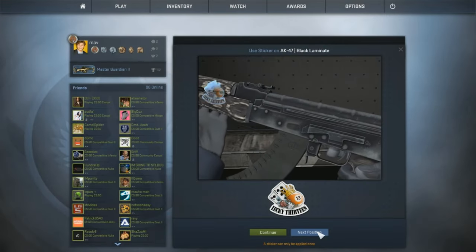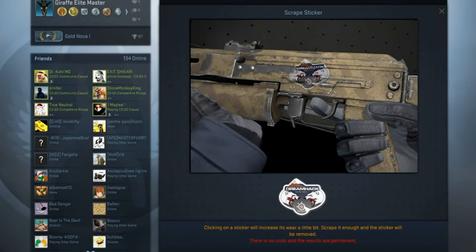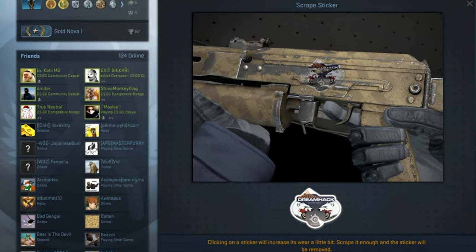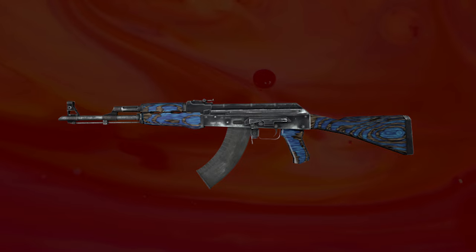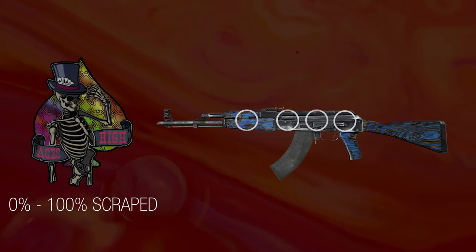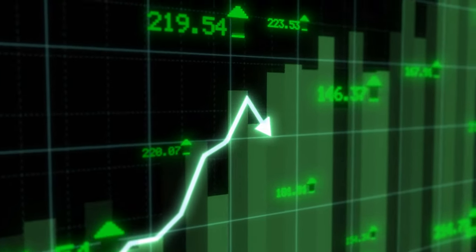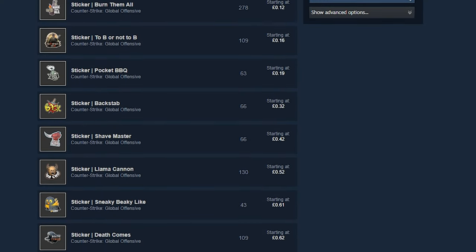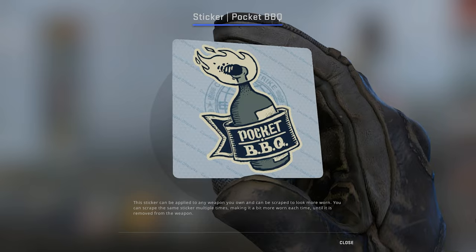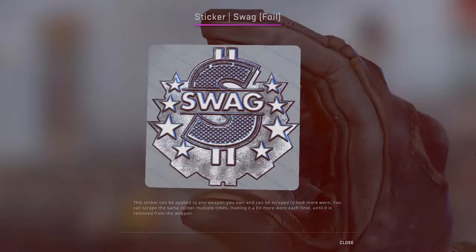A sticker could be applied to any skin in any of four set positions specific to each gun, and if a player wanted to remove it, they could simply scrape the sticker ten times to do so, permanently deleting the sticker from existence and the player's inventory. This aspect allowed for an additional nine choices of wear customization per sticker across the four position choices on that weapon. Stickers would in time develop their own values, loosely determined by how good they looked and the rarities inside of the sticker capsules. Some were common and very cheap, while others were incredibly rare to unbox and had much higher prices because of this.